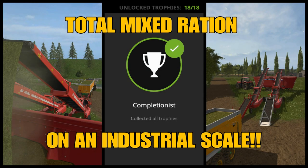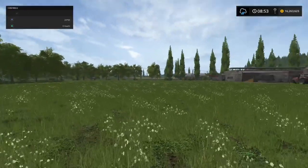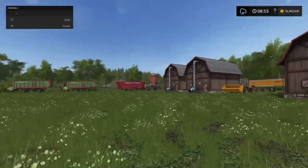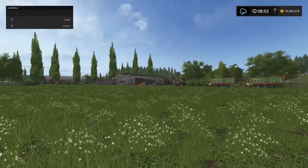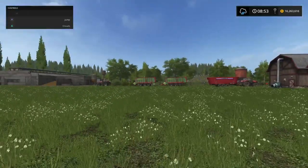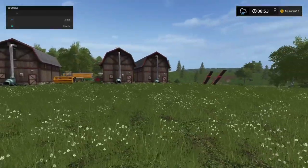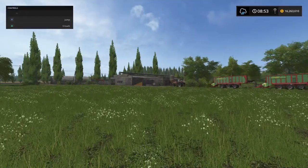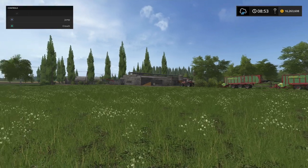Welcome to Susnovka for Total Mixed Ration on an industrial scale with me, Mr. Searly P. So here's what's happening, ladies and gents. I was aiming for getting all of the trophies that I needed to get. The one I didn't have was breeding 20 cows. So I'm on my test map and I decided that was what I was going to achieve. Whilst doing it I thought, I'll just do a quick video to show the setup and what I'm doing. This is for Total Mixed Ration on a kind of large, industrial scale.